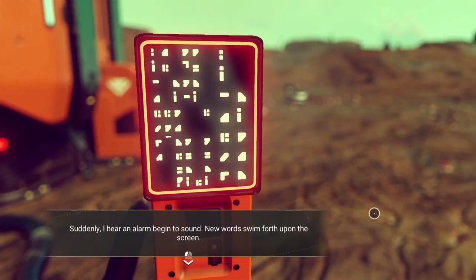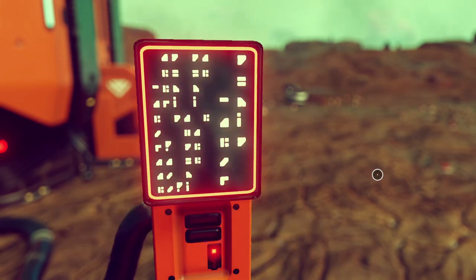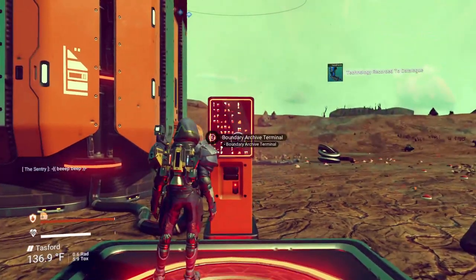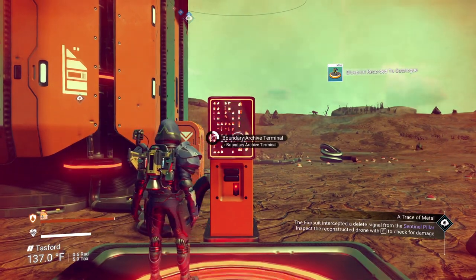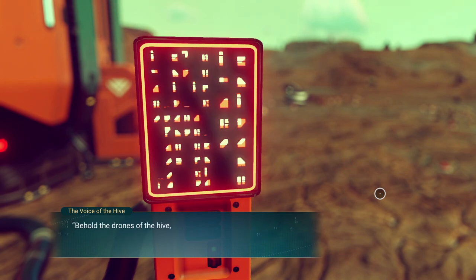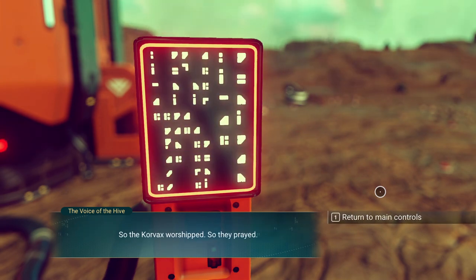An alarm begins to sound — new words swim forth: 'Local anomaly detected, category: drone imposter, attempt network reconstitution, initiate remote memory purge. Restoration packet broadcast, awaiting remote response.' The terminal attempts to broadcast data to the sentinel, but something is wrong. The terminal screams noiselessly, the screen flashes to black. The exosuit intercepted a delete signal from the sentinel pillar. Inspecting the drone: 'Manifesting Personality Protocol — Voice of the Hive. We awoke to a song chanted on a thousand frequencies. Behold the angels of glass come from their heaven. Their work is the completion of all things.' Boundary Node Exposed — also an opportunity to extract weapons technology, but we'll decline that and shut down all sentinel forces. They're all done.